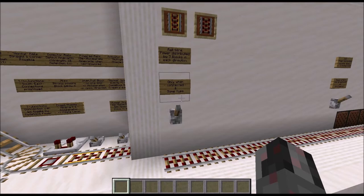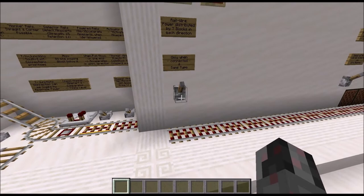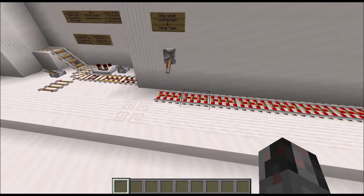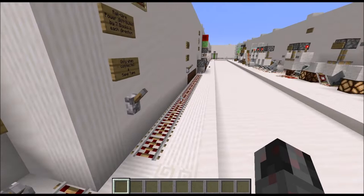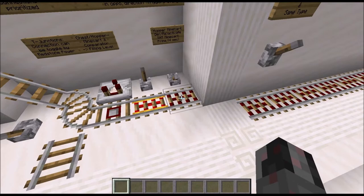Next let's talk about so-called rail wire. Powered rails and activator rails are able to transmit the powered state for up to seven blocks. So if I power this activator rail here, I am powering up to seven activator rails in one direction. And if I go in the opposite direction, I can power up to 15 activator rails and also powered rails at the same time. It only works if they are connected and the same type — a powered rail doesn't activate an activator rail and vice versa.